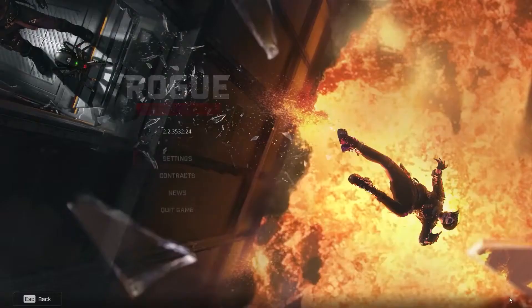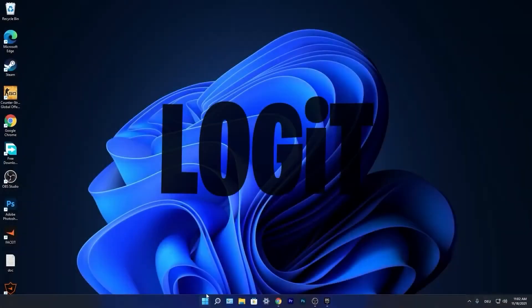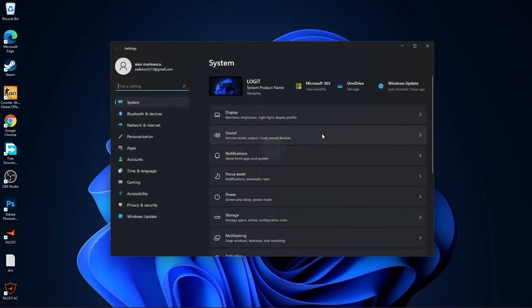Press again on this icon, press on quit game, press ok. Now press on the start menu, go to settings, then go to gaming.